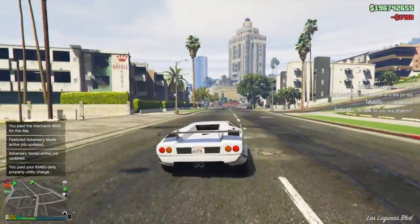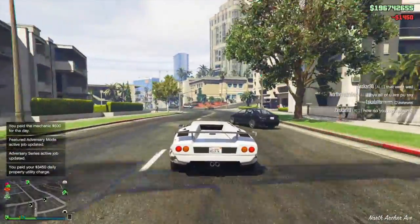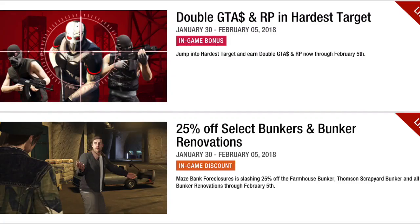Let's start with what's going to be going away first. The first thing that's going to be leaving us is double GTA money and RP in the new adversary mode, Hardest Target. I suspect there is a chance that the double money and RP will be continued, but since this event week is ending, this is ending as well, although I fully expect Hardest Target to be continued for one more week. You also get 25% off select bunkers and bunker renovations, including the Firemouse bunker and Thompson scrap yard, and all bunker renovations are 25% off.